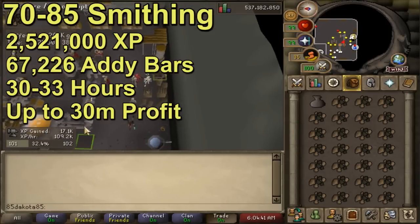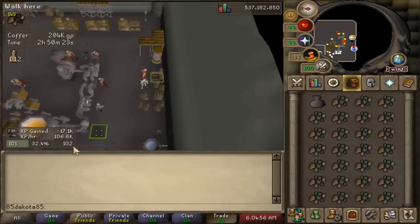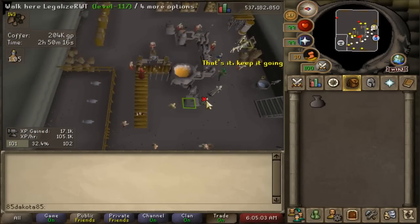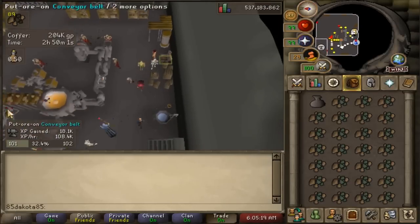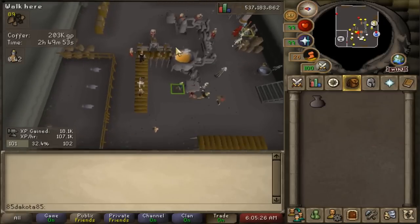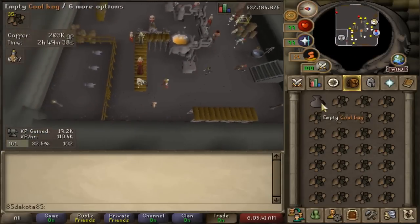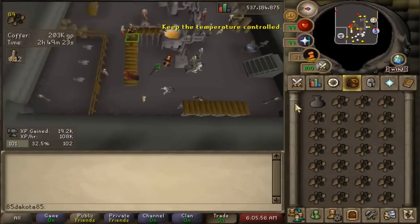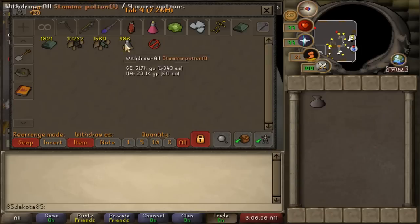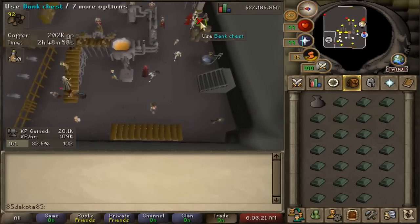That all being said, the 67,000 addy bars should take 30 to 33 hours of the blast furnace, or as few as 27 hours if you're max paced the whole time. In those 30 hours or so, you're going to make 31 to 32 mil GP, which is actually getting up there for a potentially fresh account. Going from 30 to 85 smithing, we still made 40 mil which is pretty solid - we're also talking about 40 plus hours, rather 50 plus hours if you include the motherlode mine. That could be done in like a week if this was your full-time job, but if you have an actual job or even friends then maybe doing a full week of blast furnace could be rough. Even if it took you a couple of weeks on a brand new account, having 40 mil cash is a pretty solid start.